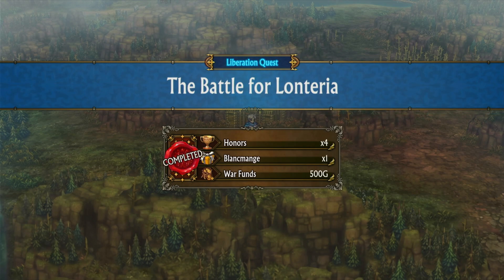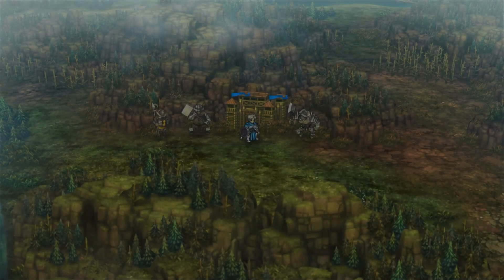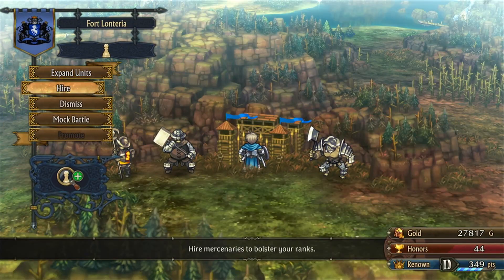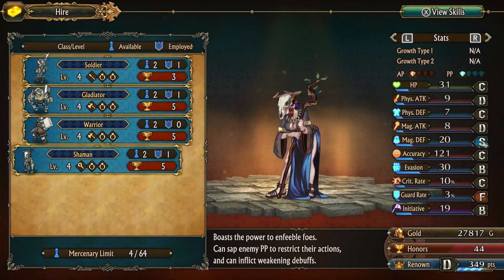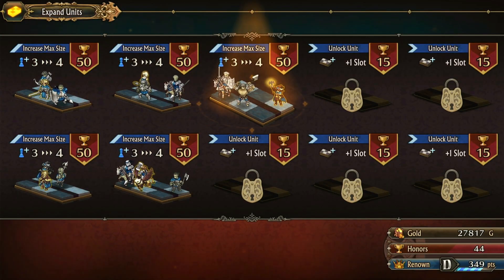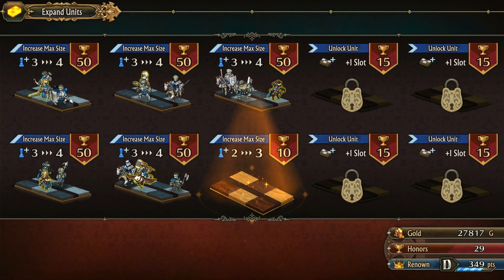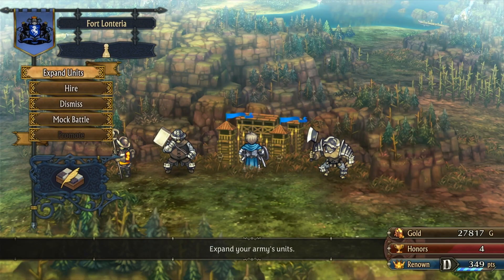What did I get? Blank manch, blank month - what's that? Thanks a billion for liberating the fort, no problem. Let's see - can I hire? Soldier, gladiator, warrior, the shaman - nice. I want to see what the shaman does first. Let me get another unit here, and another one. Not bad.